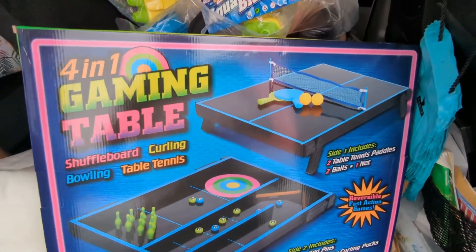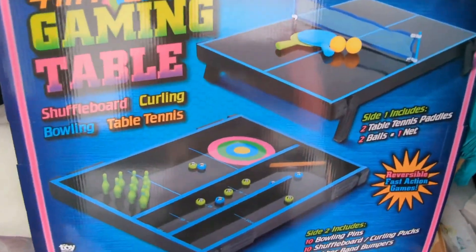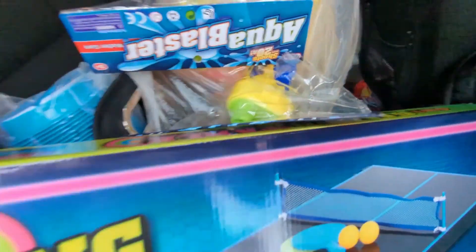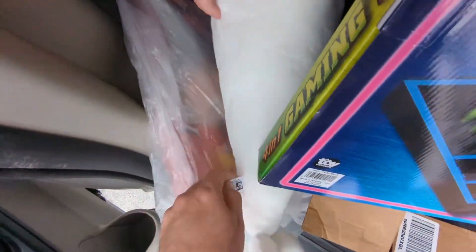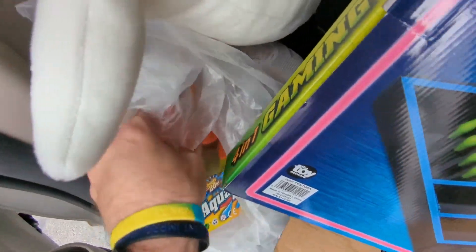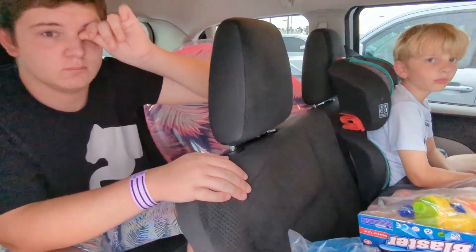Alright guys, so we made it back to the van and here's just a little bit of what we got. A 4-in-1 gaming table — shuffleboard, curling, bowling, table tennis. We got some water guns, a stuffed animal, some more water guns for the cousin. We got a beluga whale — big ol' beluga whale, pretty freaking cool. And we got a dartboard and two mini guns. Ajit got lucky — hit three bonuses on one game, and that's where most of our tickets came from.